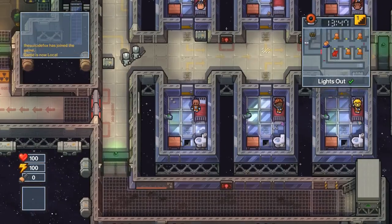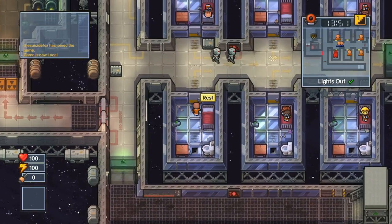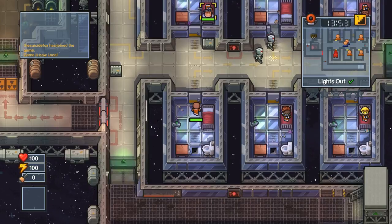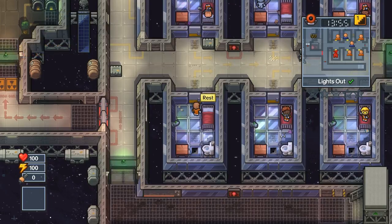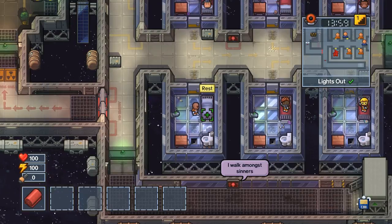What's up guys, the Suicide Fox coming at you with another escape. Today we are on USS Anomaly and we're gonna be doing the Race from Space escape. This is gonna be a really fast escape guys, so keep with me.